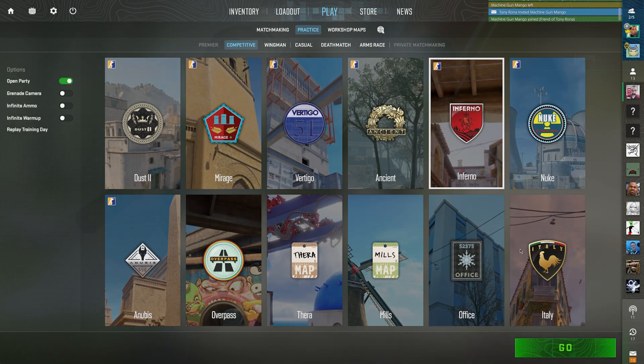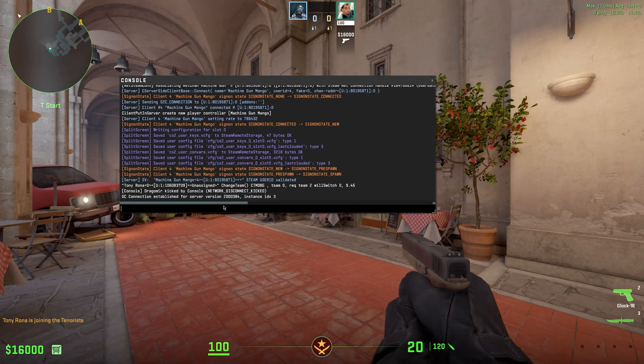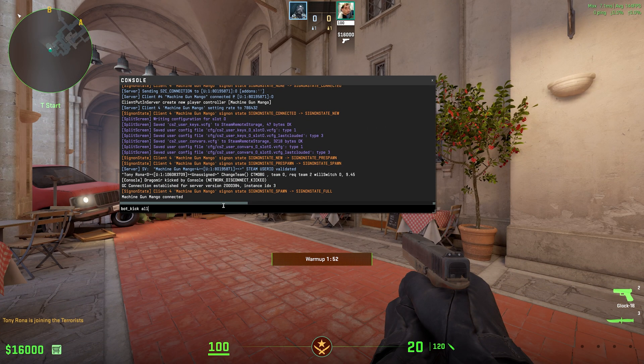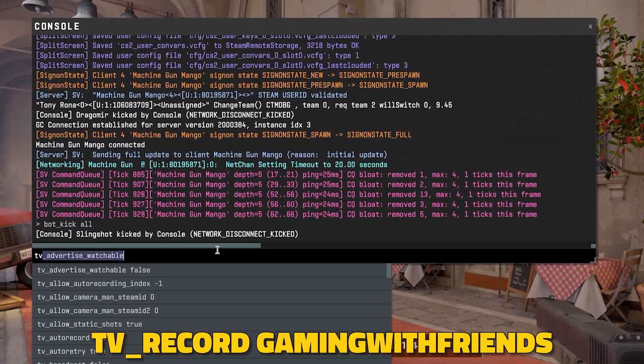This does work on custom maps as well. When you first load into the game, go ahead and open up the console window once more. You'll need to start the demo recording itself and give it a name, so go ahead and type in tv_record gaming_with_friends.